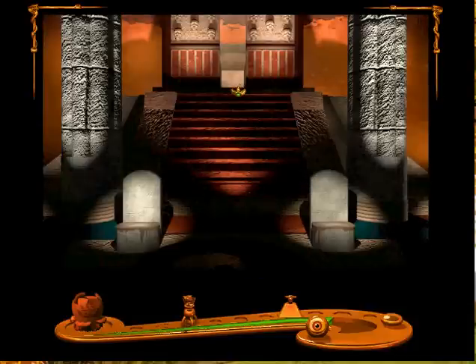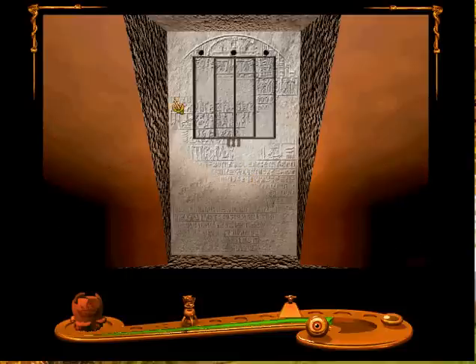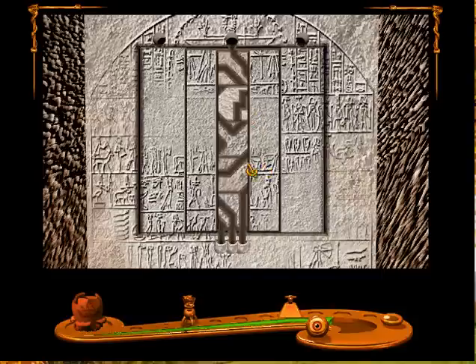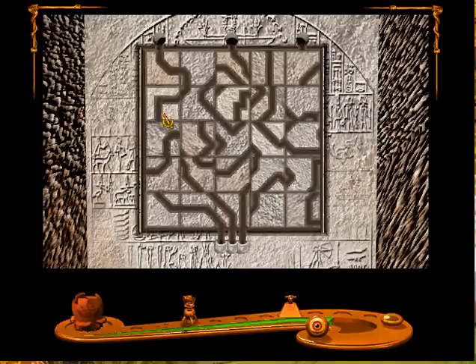Now up these stairs to what looks like some kind of temple-type thing. There's clearly a door here — see it? Guess we'll have to get it open. This is a pretty standard puzzle. All you gotta do is click on these and they rotate. Can you move them around? They don't move positions, but they just rotate in place.